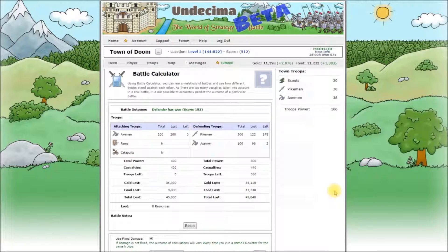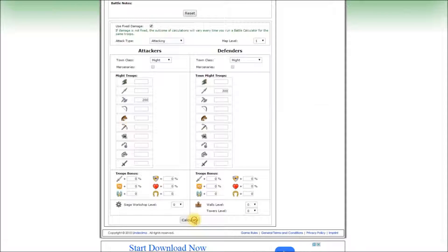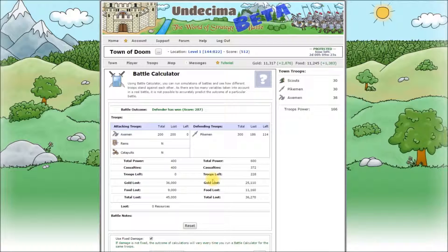Let's get back to our calculations. The result: defenders won. The key number here: 45,800 resources lost — that's how much resources have been spent to train all troops that we lost in the battle. Now let's put our X-Men in reserve: just remove them from the calculation. And the result? Again defenders won, a bit more Pikemen lost, but look at this number again — it's almost 10,000 less. So it would be better to hide your X-Men in this case.